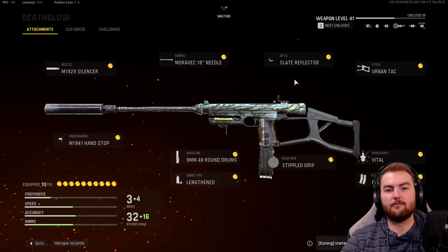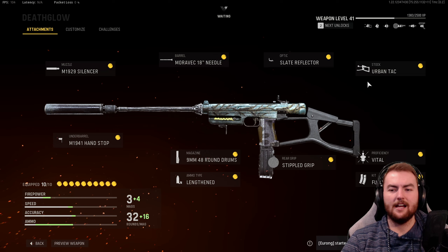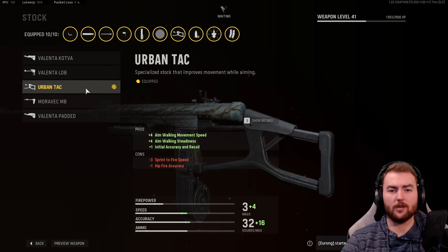In the optic, you can pick and choose whatever you prefer. We love the Slate Reflector here. For the stock, we have the Urban Tac for Aim Walking Movement Speed and Initial Accuracy and Recall. This is a massive boost — you get around the map very quickly when you are aimed at sight.